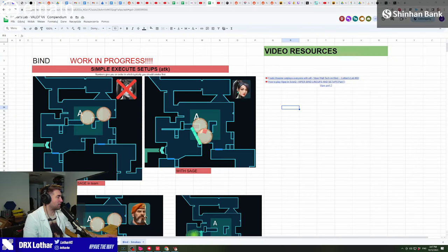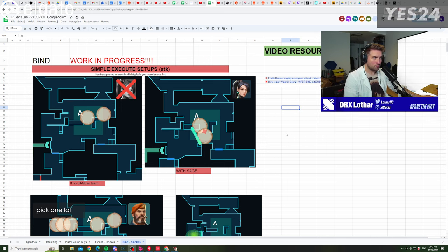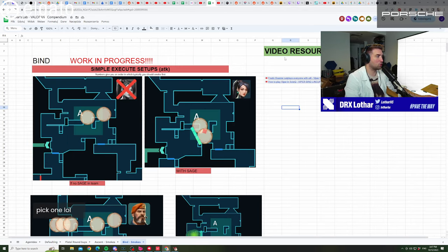Bind is a map that definitely requires a lot of, not only intuition, but just straight up knowledge on how to smoke properly, because there are so many things that influence what is going to happen with the smokes. The setup is the same as on the Ascent sheet, so you have normal executes on the right side and video resources. I'm going to add more links in the future, including to this video, and the link to the entire compendium will be in the description.